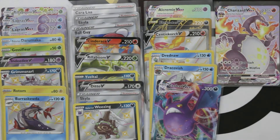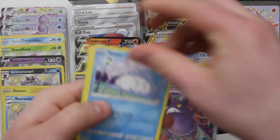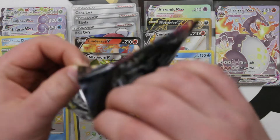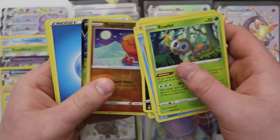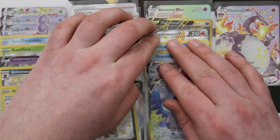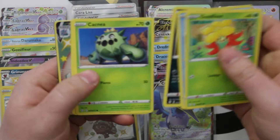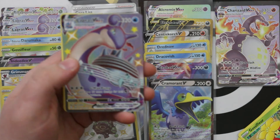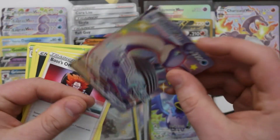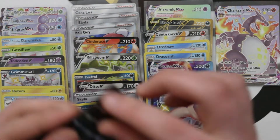No matter what happens with the rest of these pulls, we cannot be unhappy at all. Reverse Cacnea. Did we hit all of the non-holo rares yet? Probably — just missing a Cramorant V maybe. We've got that extra VMAX for trade — I'm sure we'll be able to trade it straight across for one of the other VMAXs from Shiny Vault at some point.